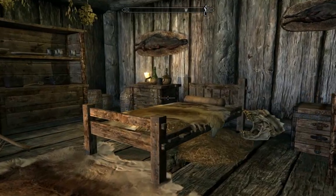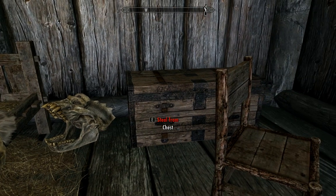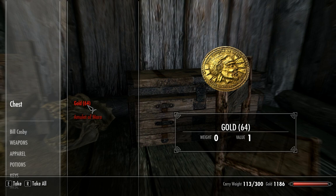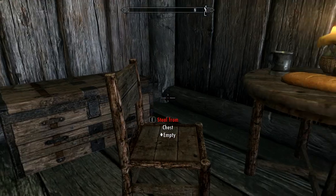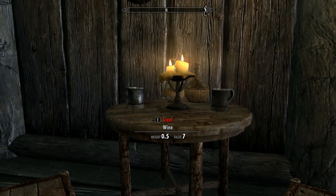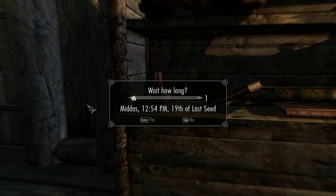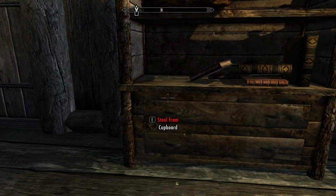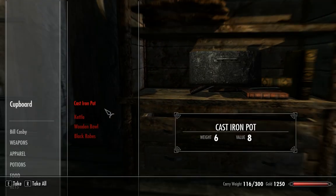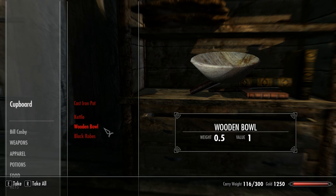We're going to start with Fendl's house here because this is somewhere we haven't gotten to yet. A troll skull — not very valuable though. Let's take his gold and amulet of Mara — wow, that is nice. He has some really nice stuff in his house. Take his wines. As you can see, it is currently daytime, about one o'clock in the afternoon. Fendl is out helping with the wood cutting in other portions of the town.